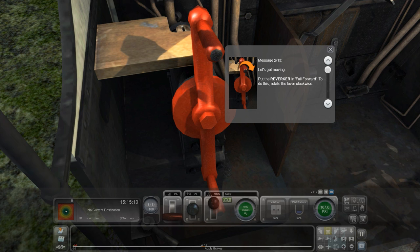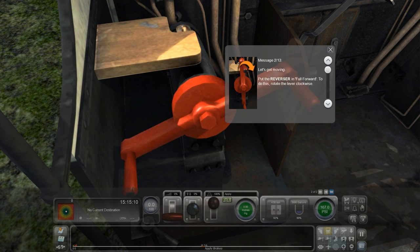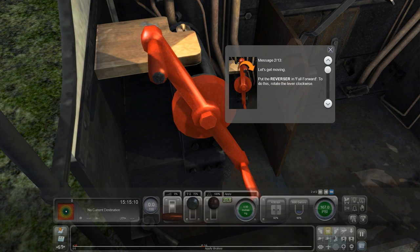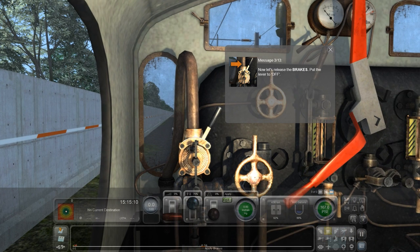Right, let's get moving. Put the reverser in full forward. Oh, so I actually have to do it by hand. Is that right? It should be right — I did it, didn't I? Let's get moving, put the reverser in full forward. Okay, I put it in forward. Oh, so I can press X — I put the reverser in forward anyway, so it doesn't really matter. Now let's release the brakes. Why can't I use the keyboard? This is annoying.